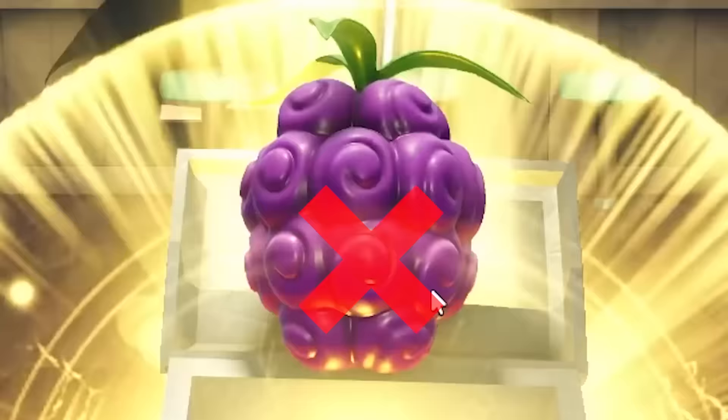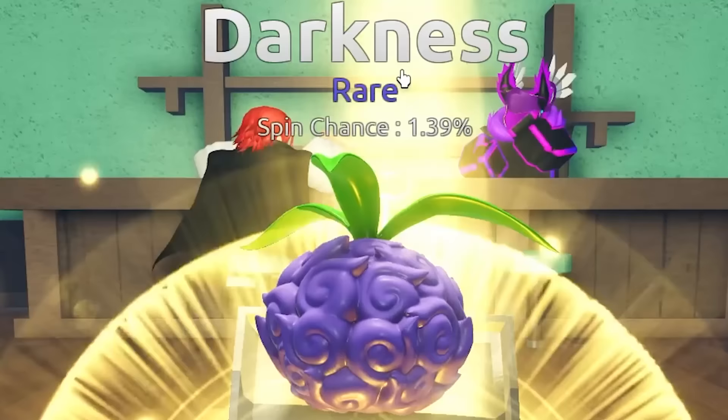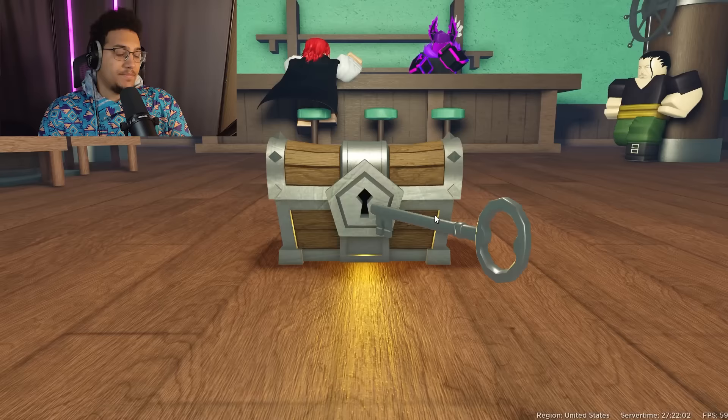First spin after all the codes — getting close to that full pity. We got darkness, rare. I'm actually kind of interested in that one. I might have to start buying fruit storage at this point. Goodbye dark — get it out of my face.